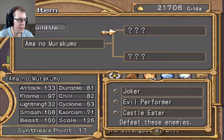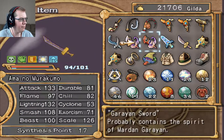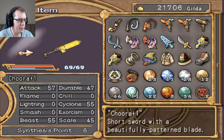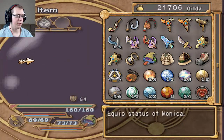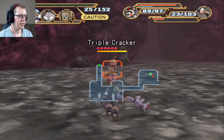The paths are Chill, Cyclone, Smash, or Chill, Lightning, and Scale. Either way, it needs Chill. So it needs Chill, Lightning, and Smash, or Chill, Cyclone, and Scale — so not Flame or Exorcism. The Churro would be good for that, and so would the Pococo. Well, let's keep working on those.